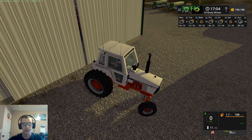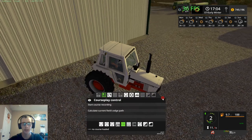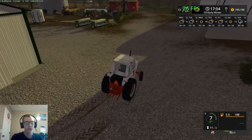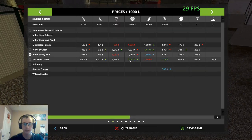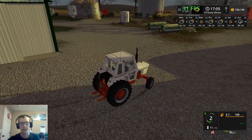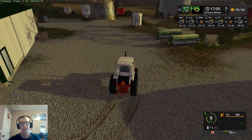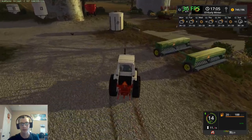I know that I said I wouldn't sell grain to the placeable sell point that we put at the dairy farm. But if you look at these prices — sunflowers are $2,007 a ton, corn is $1,111 a ton — the prices are just crazy high. So I think to help so that we have enough money to do the upgrading I want to do, we will just sell to it.